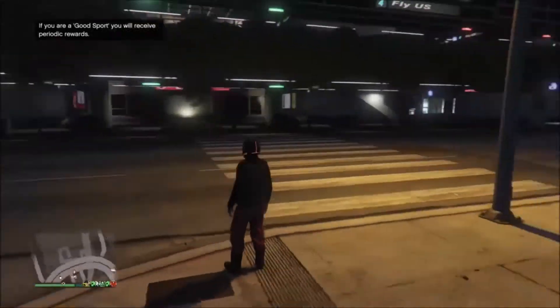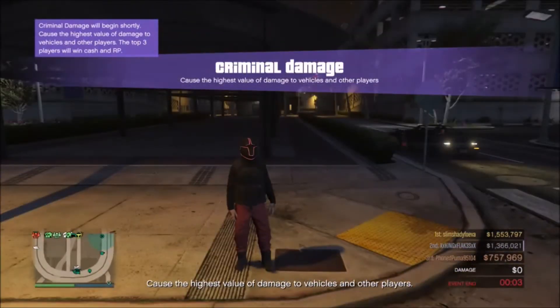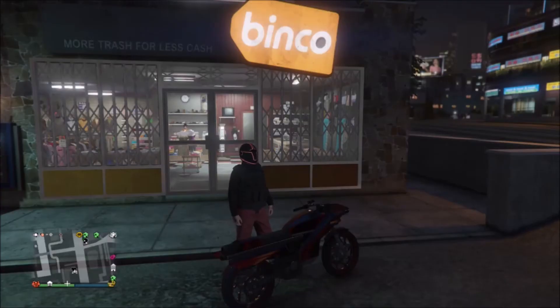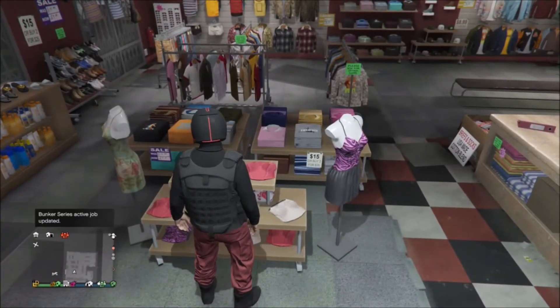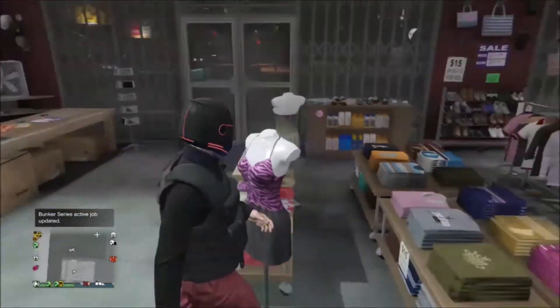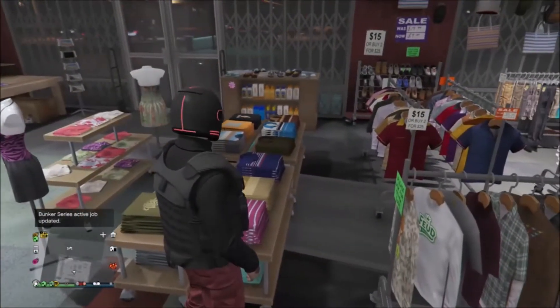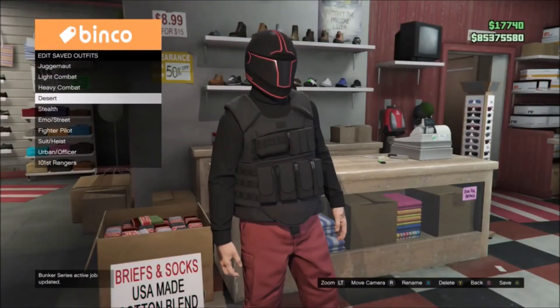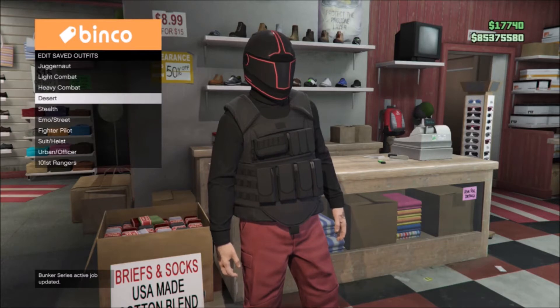As you see guys, I spawned back in here with that same outfit that was used in the mission. It has the Deadline helmet, the CEO vest, and so on. So if you want to keep the helmet as well, go ahead and use a bike — I would not use a car — to go to the clothing store and just go ahead and save the outfit there. I went ahead and made two different saves: one for the outfit as it came from the mission, and one for the stealth pilot outfit we're about to make.